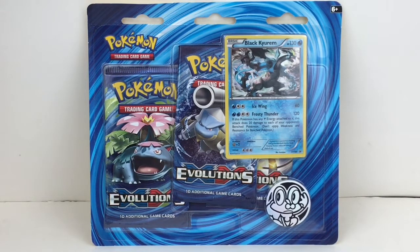Hi everyone and welcome to the Mini Toy Love channel. Today I have another Pokemon TCG video for you. This is the pack that has the Black Star foil card of Black Kyurem, which is why I bought this set.